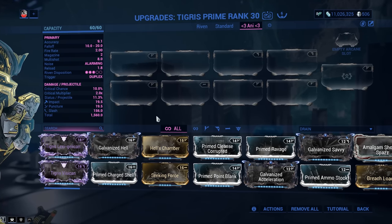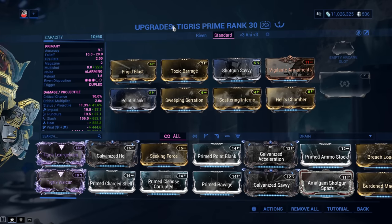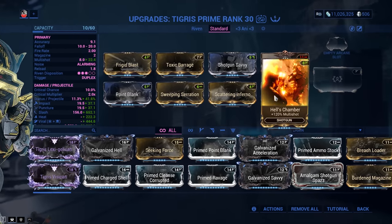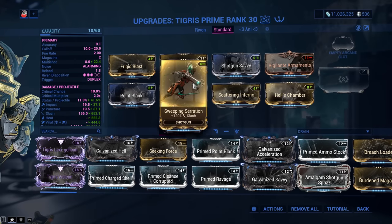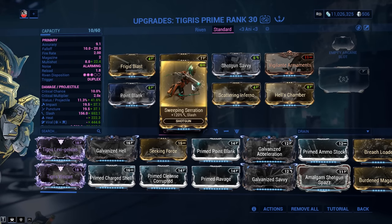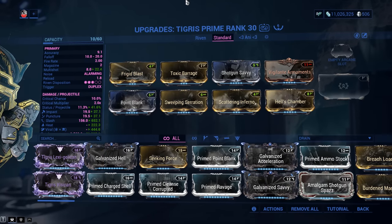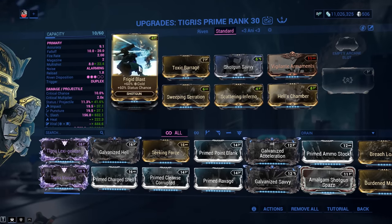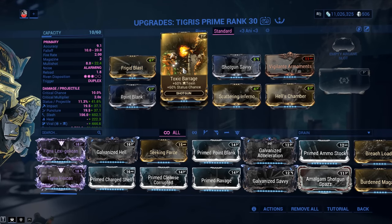Let's have a look at the standard build. This is your introductory level build. You've got damage with Point Blank, multi-shot with Hells Chamber and Vigilante Armaments. No critical chance or critical damage — instead, we're using Sweeping Serration to further increase the proc priority of slash. And of course, when you slash, you need to apply status to your target with Frigid Blast and Toxic Barrage. Toxic Barrage is a 60-60 toxin mod.